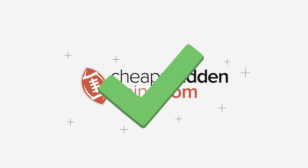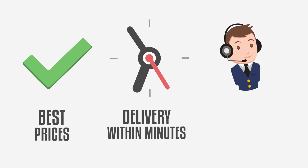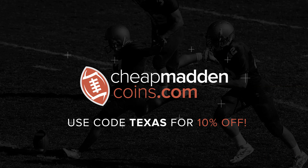Hey, check out cheapmaddencoins.com — they got the best prices, fast delivery, and 24/7 customer support. Be sure to use code 'Texas' at checkout for a 10% discount. Welcome back everybody, it's your boy Texas back with another Madden 19 Ultimate Team video.